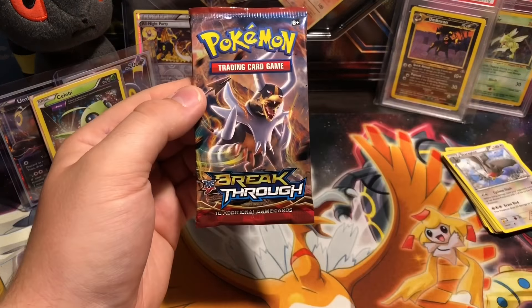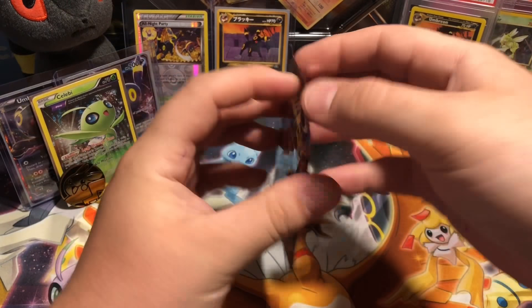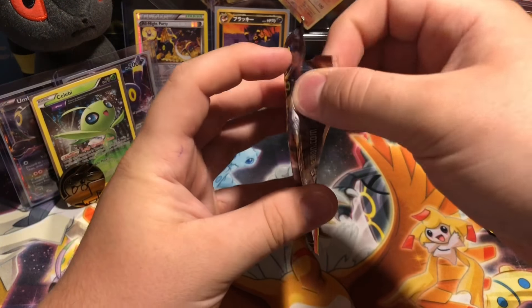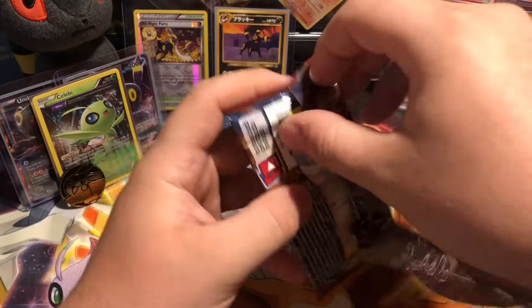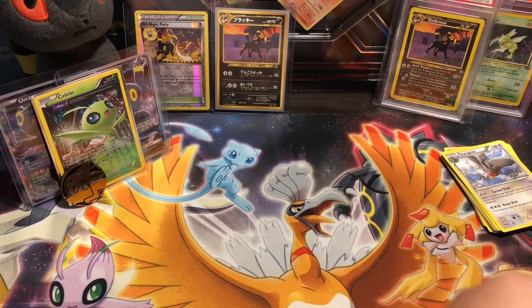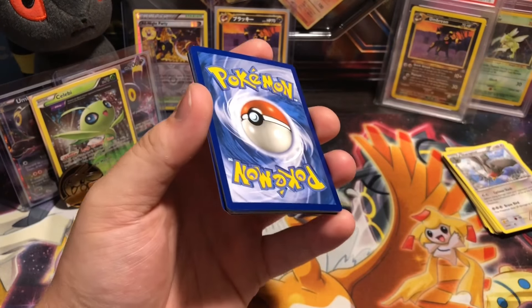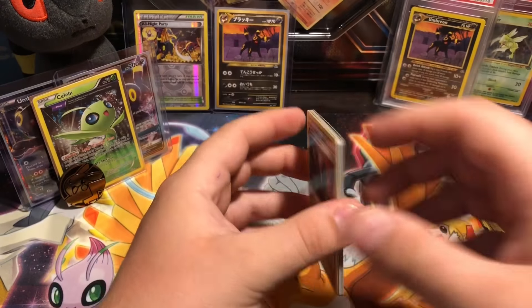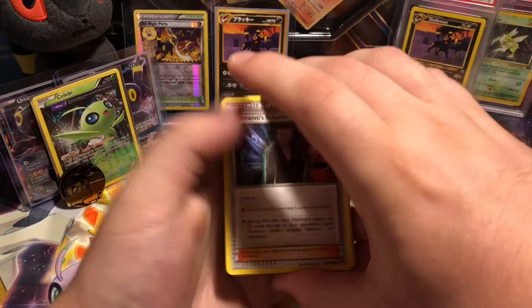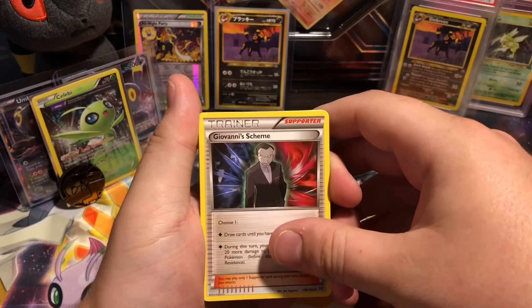Moving on to that last pack. Okay, let's see — the Mega Houndoom. I'm gonna save this code card for Twitter that I'll be posting later today, so make sure you guys are on the lookout. If you guys haven't already followed me over on Twitter, make sure you do so you can get that code card if you're into the online trading card game. Okay, Giovanni's Scheme.